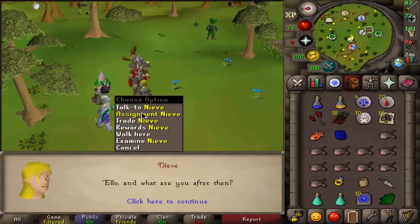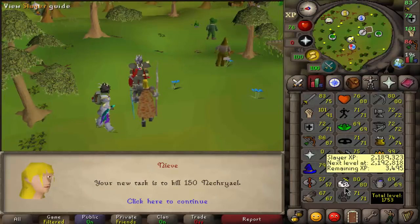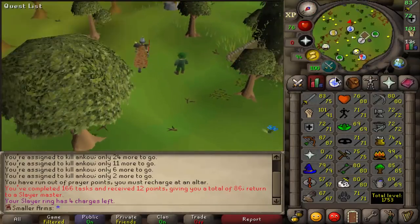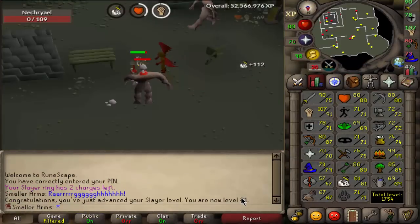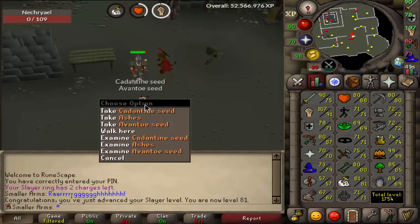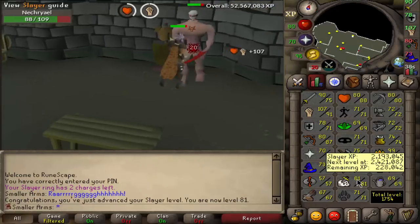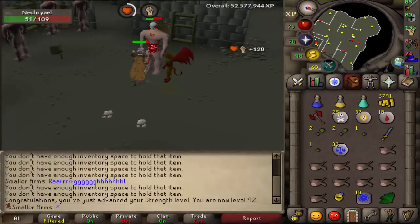Give me a new task — 150 necreals! I've never had this task before. I'm only 80 slayer but almost 81, and I really wanted to get rune boots on task. There we go — we just got ourselves 81 slayer! I don't know how I missed it. Just four more levels so we can get a whip. I did it again — I missed the level up somehow.